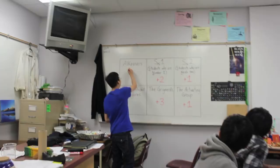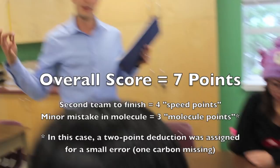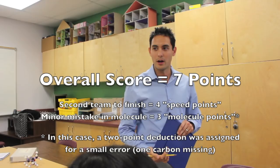This team earned four speed points for finishing second. We'll take a look at their molecule — it's very close. It's actually 4-methylpentanol; we're just missing one carbon. So as the instructor, out of five I would just give a two-point deduction for missing one carbon in the chain, so we can give them seven points total.